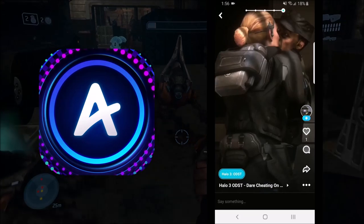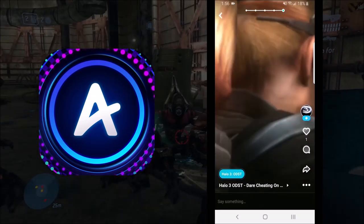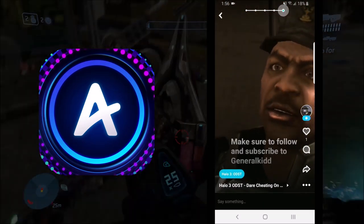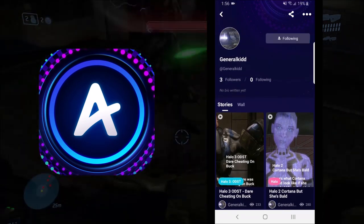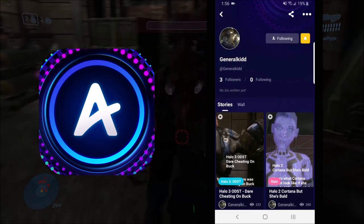If this all interests you, then click on the link in the description below or search for Amino apps to download Amino. You can find my stories by searching General Kid, and make sure to follow me on there and click the bell icon so you'll know when I'm posting new wacky videos.